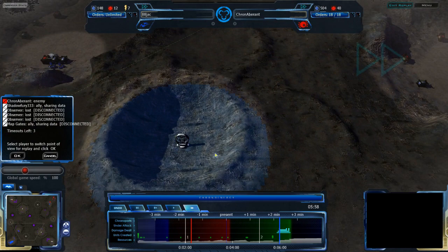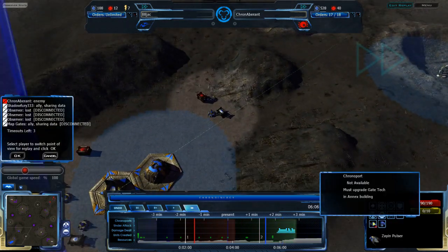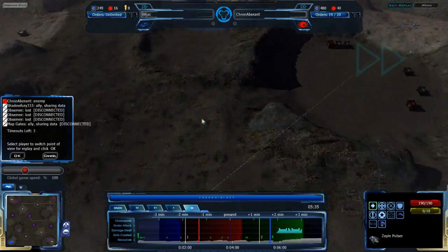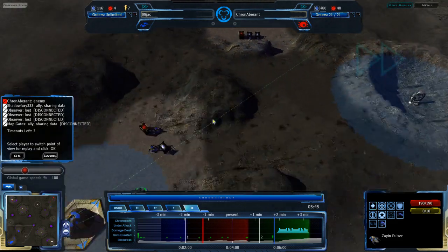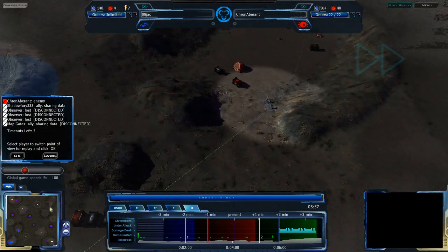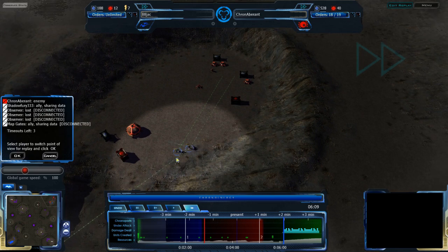I should point out that Chronoport as an order requires gate tech of the appropriate race to be actually researched first. So units can't just use the Chronoporters right off the bat — they have to get their gate tech researched in order to use these neutral Chronoporters. Grekim Chronoporting doesn't really matter since they can Chronoport on their own, but gate tech is required for the neutral ones. It's worth pointing out in case someone asks why you can't just Chronoport units back using that — the answer is you can't; the devs thought of that.